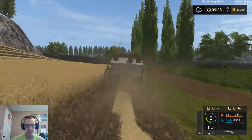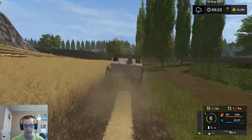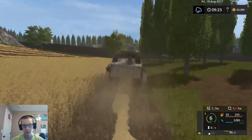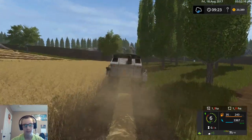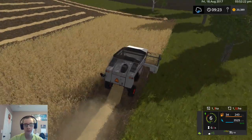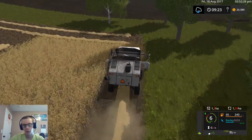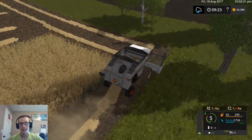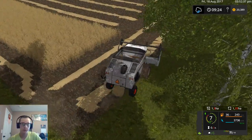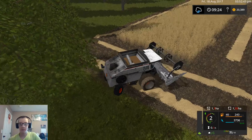I do kind of wish the straw was a little bit more realistic in Farm Sim. Once it gets to where it's this wide, it's okay, but when it's just that one little row like that, it kind of looks ridiculous. I'm pretty sure when you're combining in real life it kind of stays the same the whole way - maybe I'm wrong. As I said, I've never actually been around a combine that was dropping straw on a windrow.